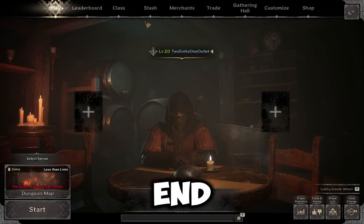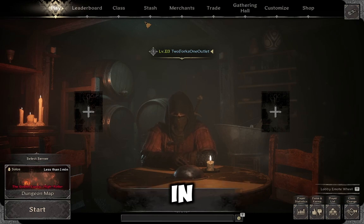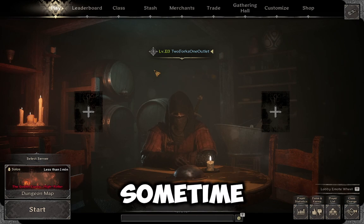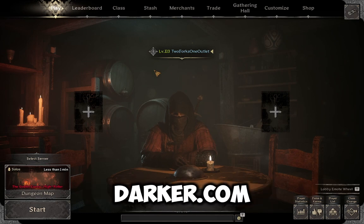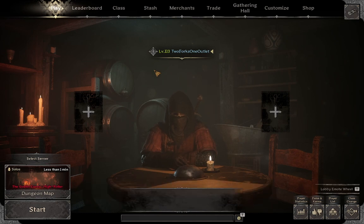All right, guys, that's going to be the end of the first one. Appreciate you guys tuning in. You guys should definitely get this game — it's called Dark and Darker. It's coming to Steam sometime this year, could be in the next three months, not sure. You can buy it on darkanddarker.com for $35 USD, or you can get the Holder Line Edition for $50 USD.